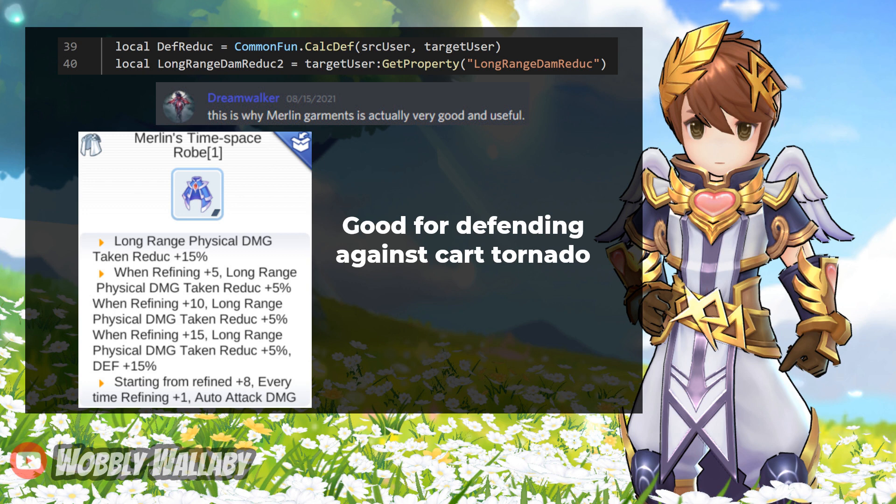Next, don't worry about defense reduction — with the third line of Ruthless Slash Ruin, this will be set to 1. Interestingly, the long-range damage reduction affects Cart Tornado. From Discord, DreamWalker commented on why the Merlin x Space Robe is good because it adds a ton of ranged physical damage reduction.